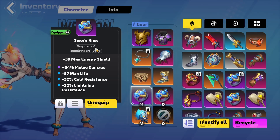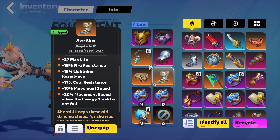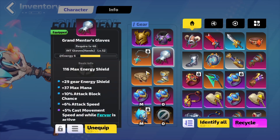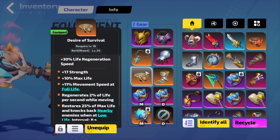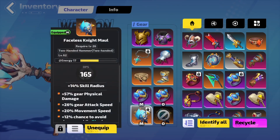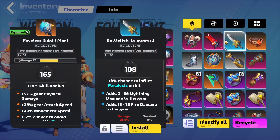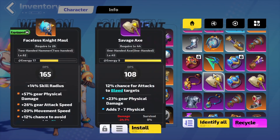Some other good uniques you could use to level are Gambler's Embrace gloves and the Awaiting boots. I think I have them on here — I don't have the gloves, I just have a rare pair. Desire for Survival is good, your little cheat death thing. Pale Mist is good if you're AoE. Faceless Night Maul is a good two-handed weapon. Most of the unique weapons are generally gonna be better than what you pick up off the ground for early on.